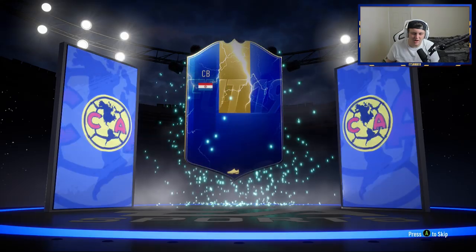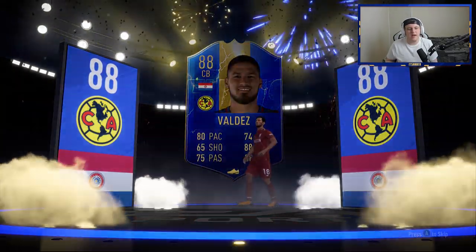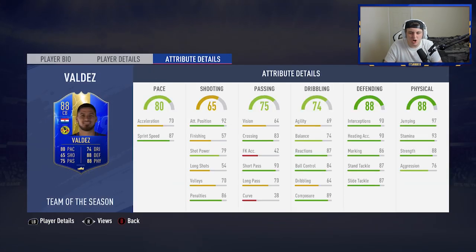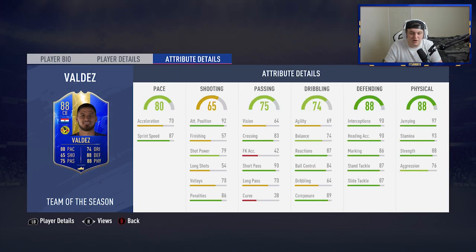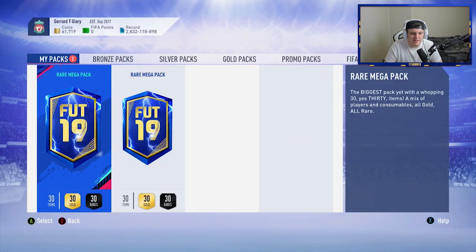It's going to be Valdez - 88 rated, not too bad. His card doesn't look horrendous to be fair: 6 foot, 97 jumping, 93 stamina, 88 strength, though poor aggression. Decent defending stats and 87 sprint speed. Not the worst in the world, not the best - probably just SBC cannon fodder.